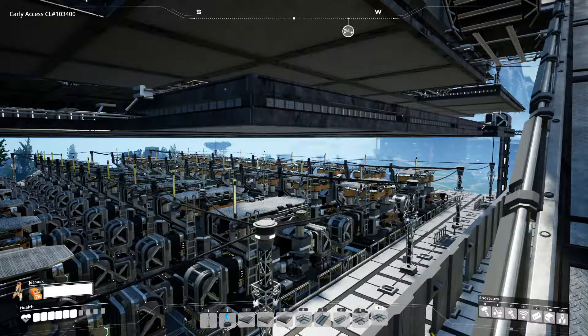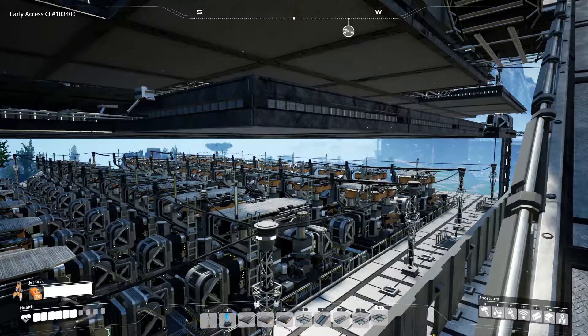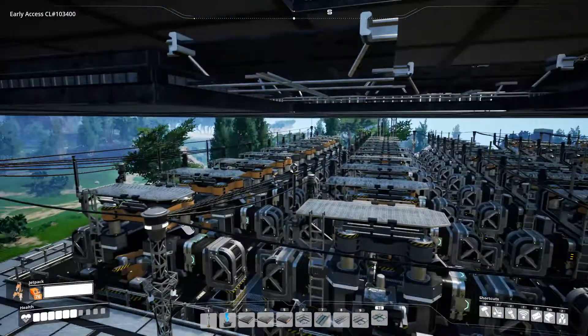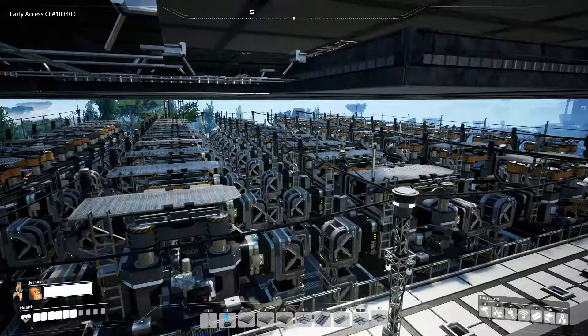I told you guys I don't like screws, but it made it a lot simpler to use them in this case. So that last row over there is set up to make screws, whereas these four rows are all set up to make steel pipes.